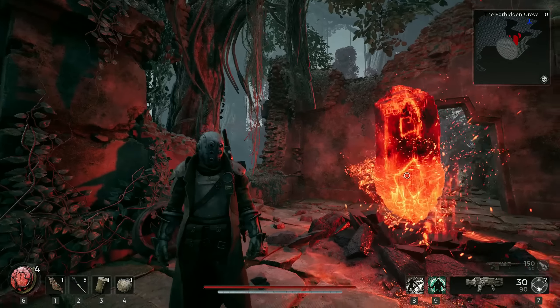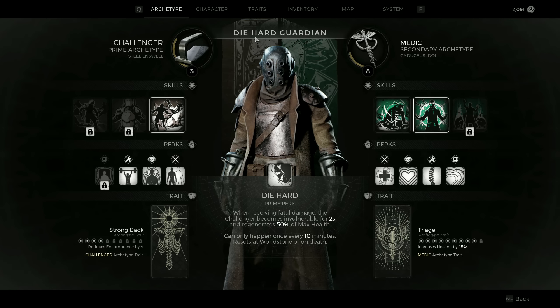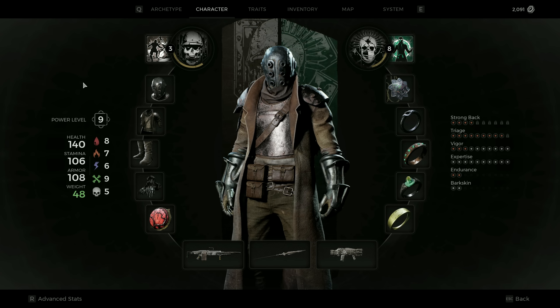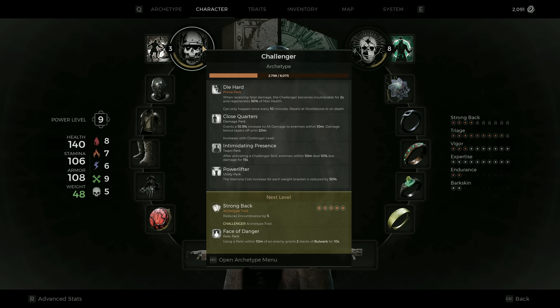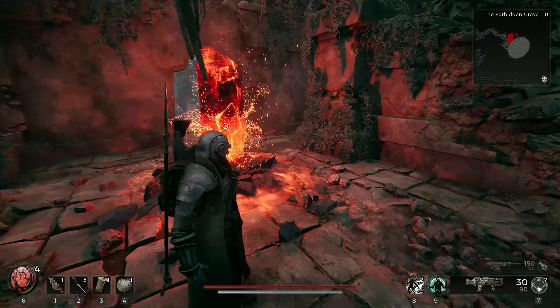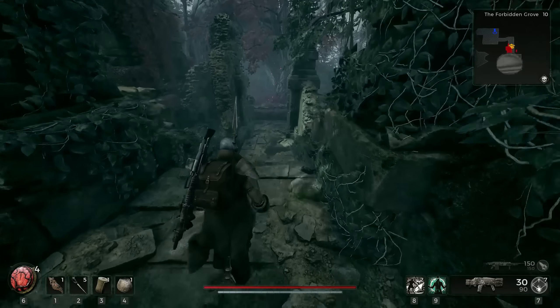Hello and welcome everybody. In this video I want to show you my Die Hard Guardian, also known as the Paladin build. This is a mid-game build. I'm power level 9 at the moment and as you can see I started with the medic and I've now added the challenger as my primary archetype. I will show you how this build works and feels to play.